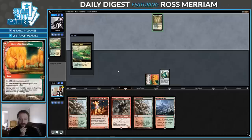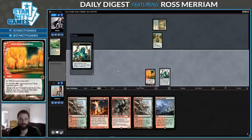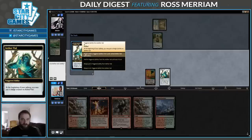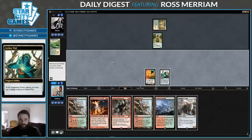Windswept Heath. Is this Value Town? Maybe Bant Company? Well, that could be anything. Auto Yield and say yes this time. Ooh, Smuggler's Copter. I like that one.